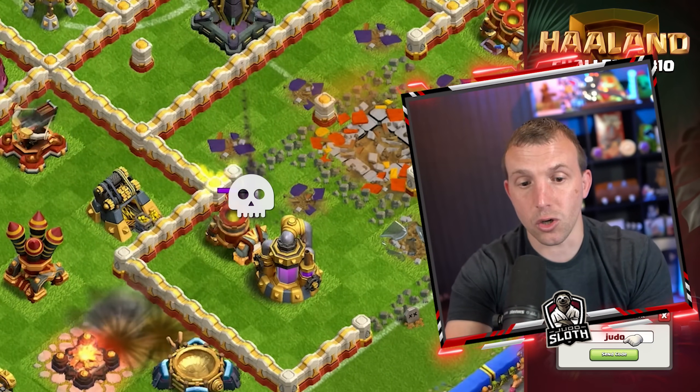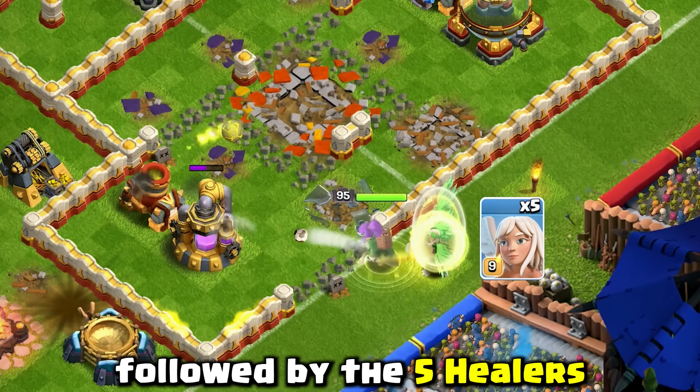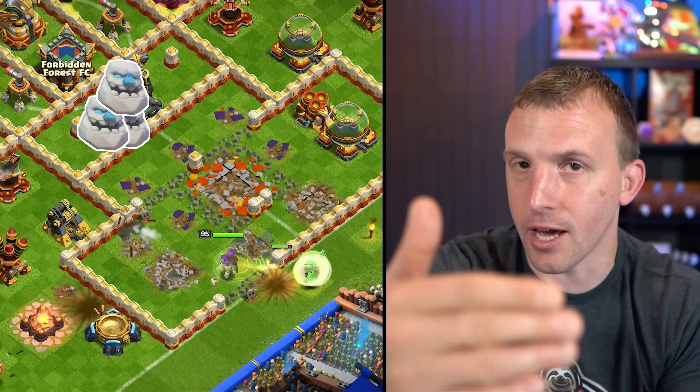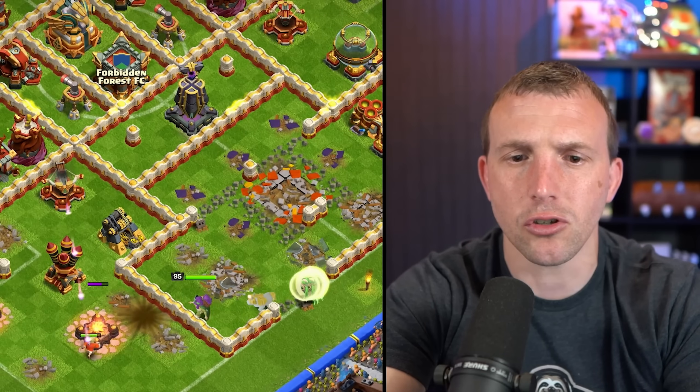You want the Giant Throwers to go down, so once they have, use your Queen on the left Torch followed by the five Healers. If you had lured all three Ice Golems from the Clan Castle, you could poison them, but most of the time that's not the case, so just wait.